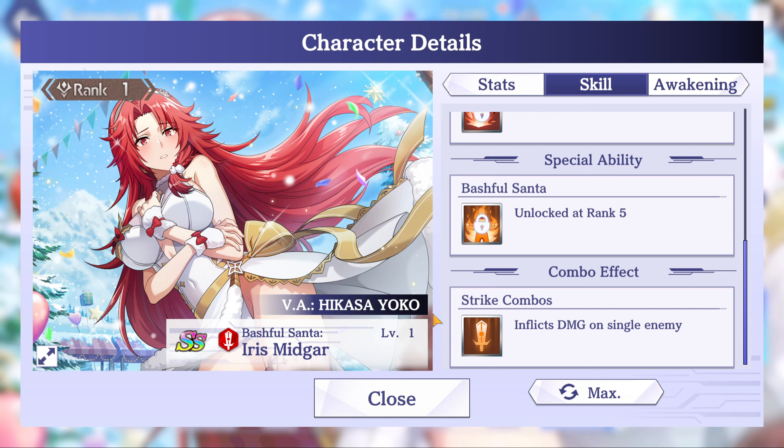If you have the phantasm gems to spend, I would say probably pick her up if you can, but she isn't a must-pull. I only recommend pulling her if you have the gems to spend; otherwise, maybe save up for a shadow festival unit — there should be one coming soon. That's kind of how I feel about this unit. I might try to pull for her but we'll see.